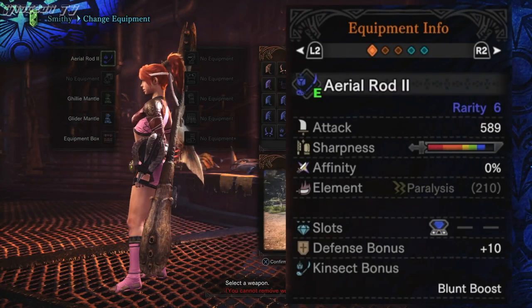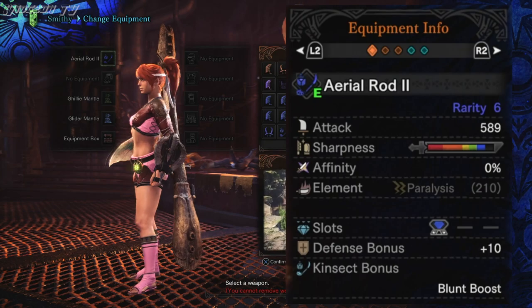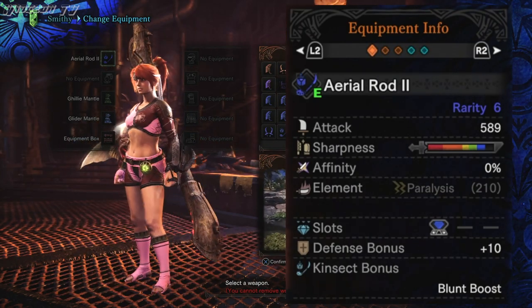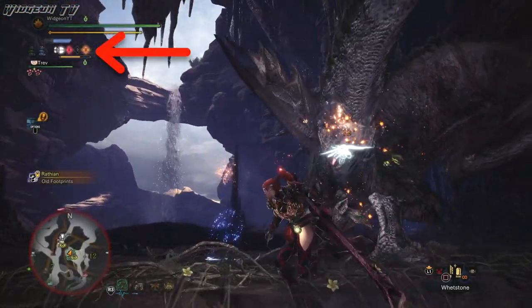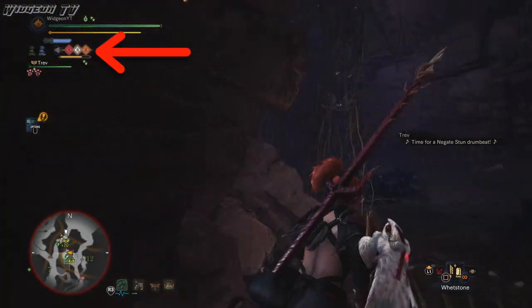Now you may be thinking, why not use both? But it seems like nobody does that. So first, let's talk about DPS. To test this, I'm using the Aerial Rod 2, which is rarity 6. I'm using this weapon because it has 0% affinity and it doesn't have any elemental damage to skew the results. For all of these tests, I'm going to be using the triple up buff, which is where you have the red, orange, and white buffs all together.